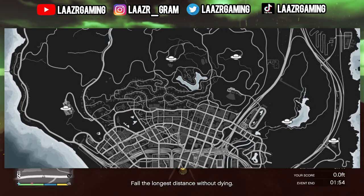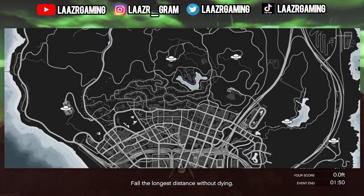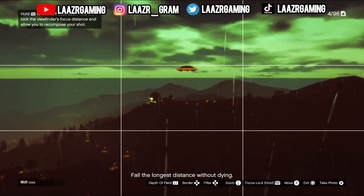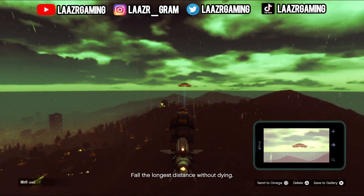Make sure you don't get too close to the UFO as it will disappear if you do. If you guys own an Oppressor Mark II, you can simply go ahead and take a picture on the Oppressor Mark II very easily and go ahead and complete the challenge.